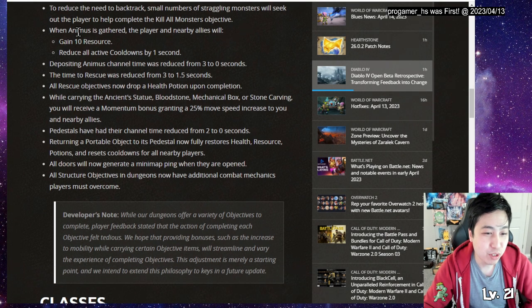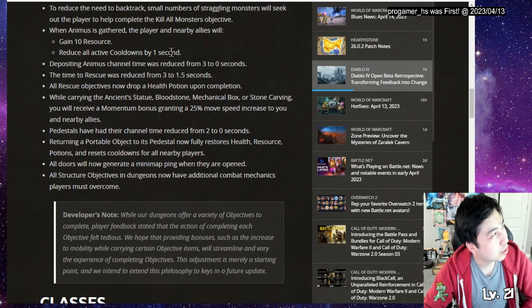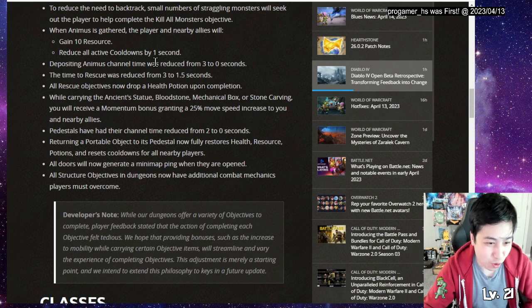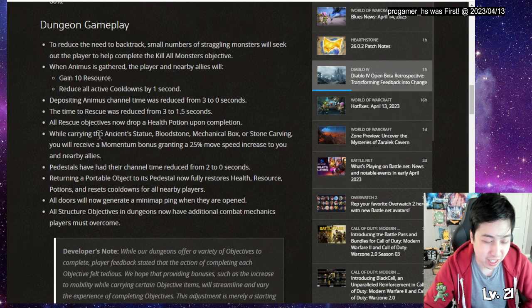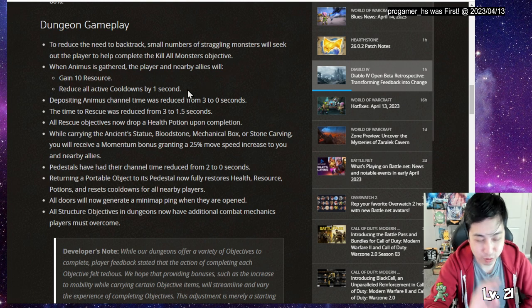The 'Ominous' item is one of those things you pick up for the objective. Depositing it is now instant, and the same goes for depositing stuff in the pedestal - it's now instant. When you pick it up, you get 10 resource and reduce all active cooldowns.